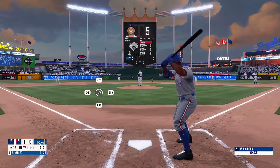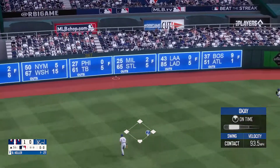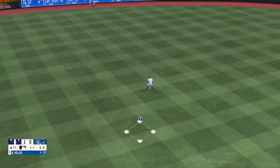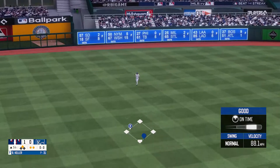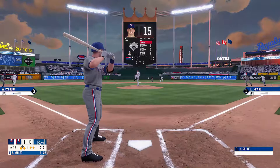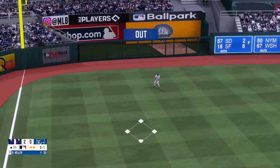We have Willie Calhoun here to lead things off in the top of the fifth, and the first pitch he sees is hit toward left field — actually goes right past Benintendi for a double. We now have two outs and a runner on second, Trevino at the plate. Trevino hits that one to left for a single. Here's the 0-1, fly ball to left field — looks like he just got under it, and another run scores.